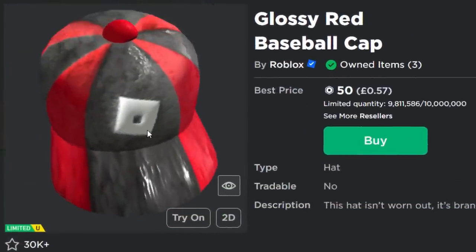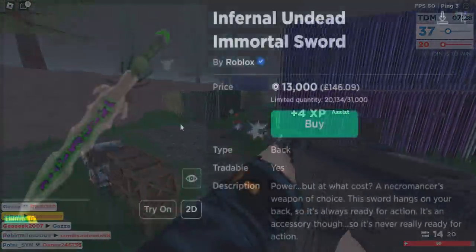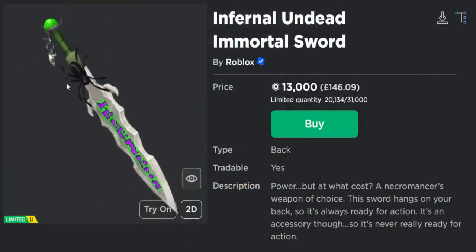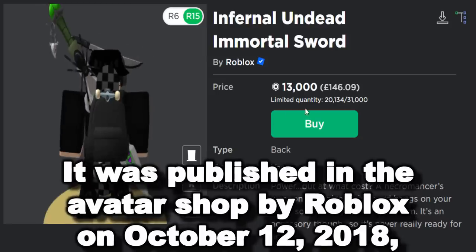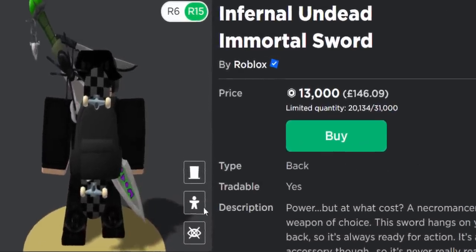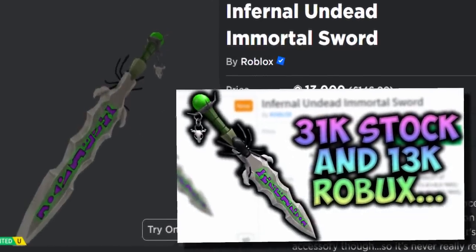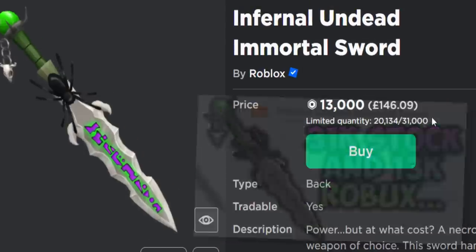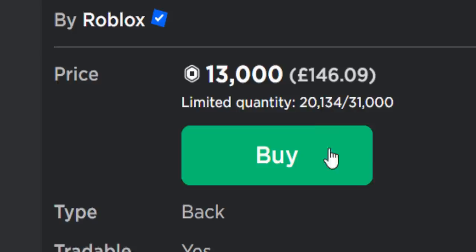That's the thing with all UGC Limiteds, not just the ones Roblox made. It's the total opposite to the normal Roblox Limiteds. The Infernal Undead Immortals soared - this has been on sale literally forever. Because the limited quantity never sold out, Roblox listed 31,000 of them, which is absolutely insane. That must have been a mistake they never fixed. Even if it was 13,000 I'd say it's a bit too much.